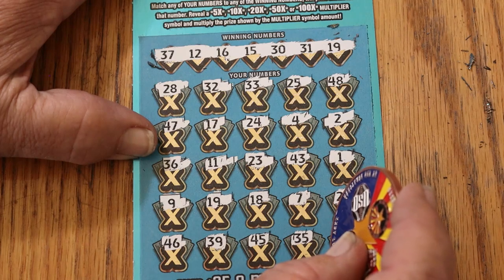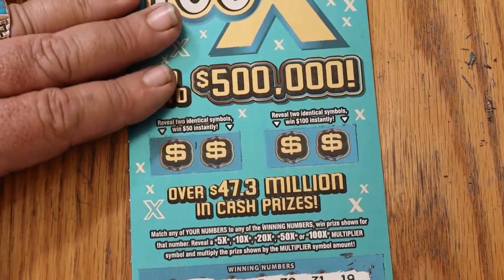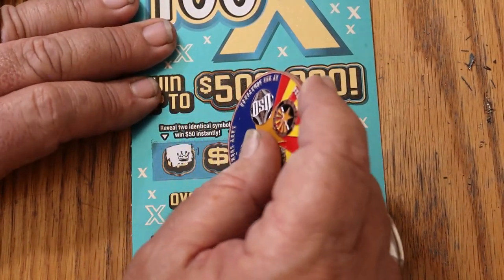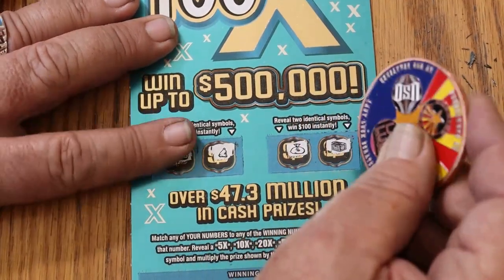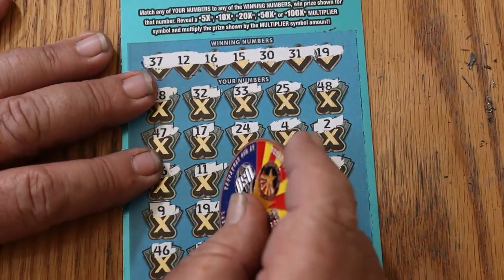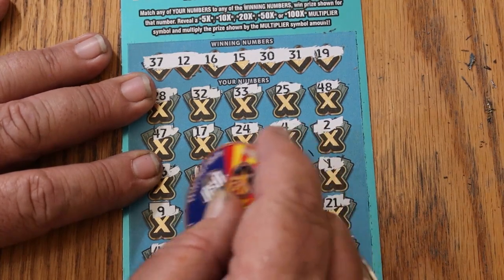Where did we have that? Oh yeah, 19 there. Up here — no. Crown and a bell. No. For $100: a money bag and a chest. 19 — anything good? 20 bucks.